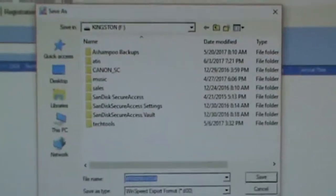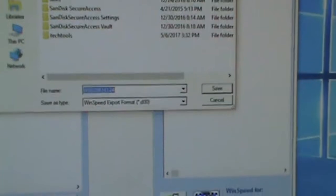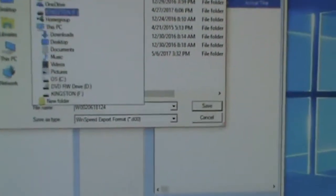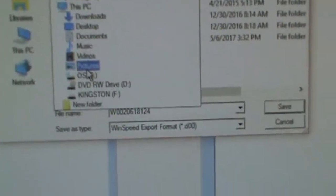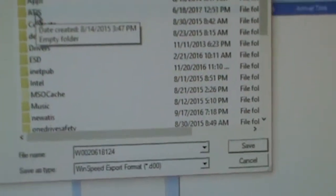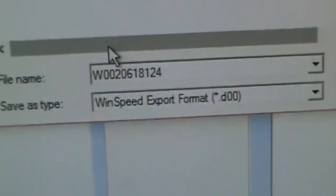Now this is very important: you always want to make sure that you save your file in the Addus folder under the C drive. So I'm going to drop this down, go to the C drive, and under there I have a folder called Addus. Now that file, which is a .d00 file, will get saved in there. All you need to do is hit save and now that file is in there. That's one clock done.